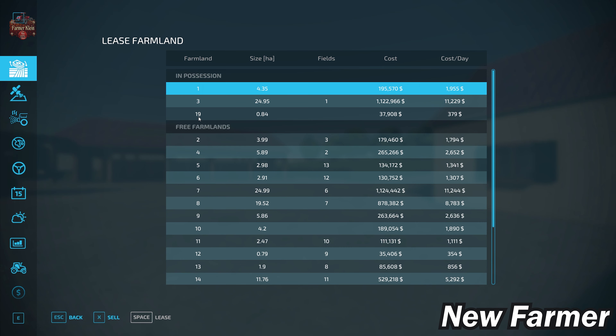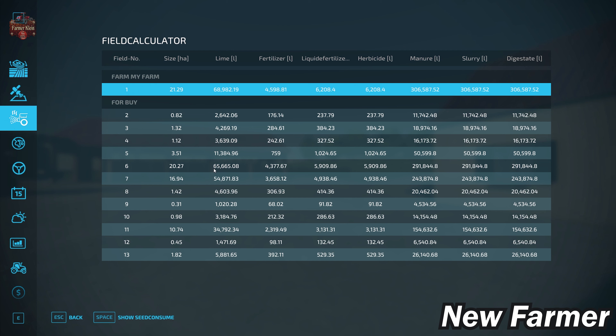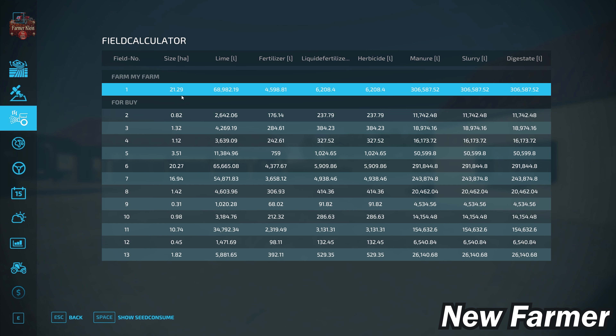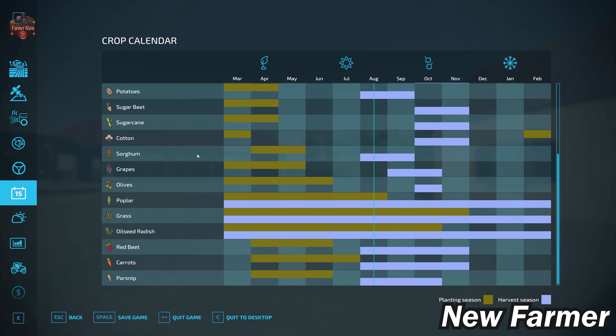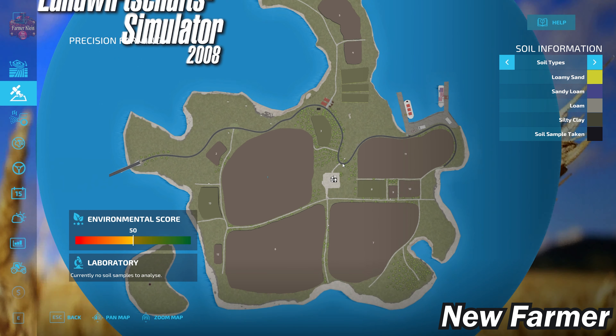Looking at the farmland lease screen, we can see all viable farmlands, how large they are, and how much they cost. Cross-referencing with the field calculator, fields range anywhere from 0.3 hectares all the way up to 21.29 hectares — quite a varied size range. The crop counter shows the standard base game crops available in Farming Simulator 22. Moving to Precision Farming, this map uses the generic soil map.